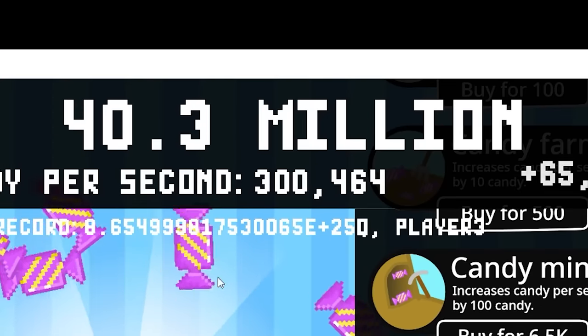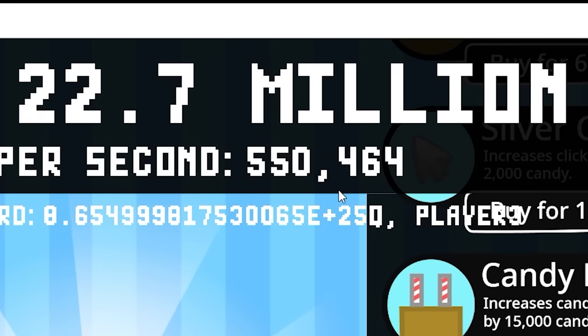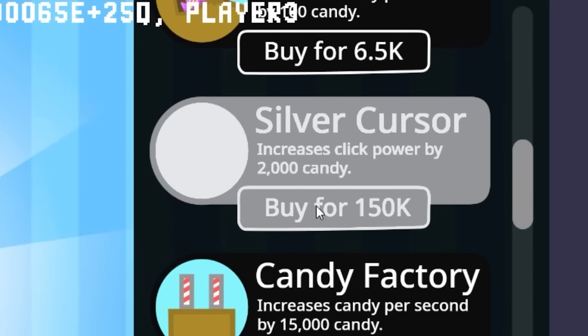Let's use the auto clicker on the candy mine — look how fast my candy per second is going up. I'm now making 300,000 candy per second. I'm at 40 million candy, so let's buy the candy lab. That just gave me 250,000 more candy per second — that's pretty epic, let's buy another one. I'm making almost a million candy per second.